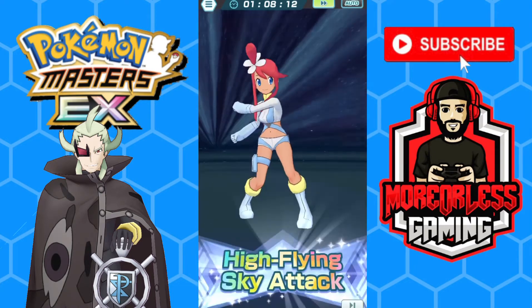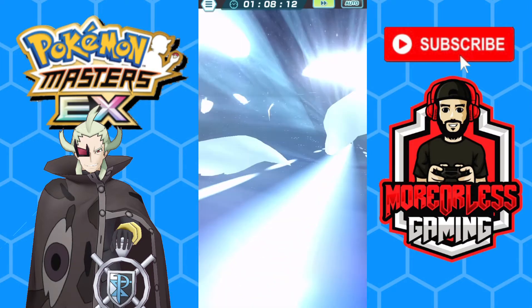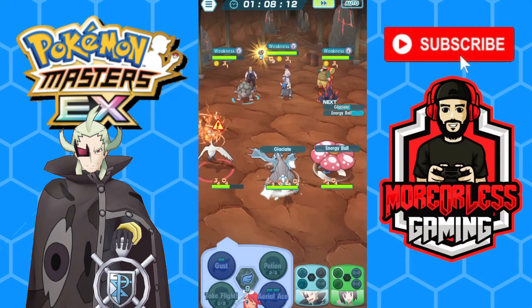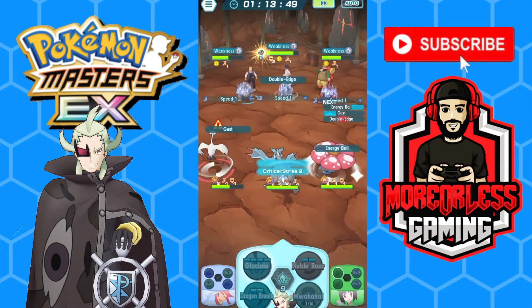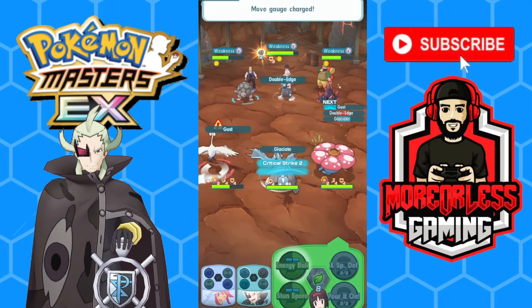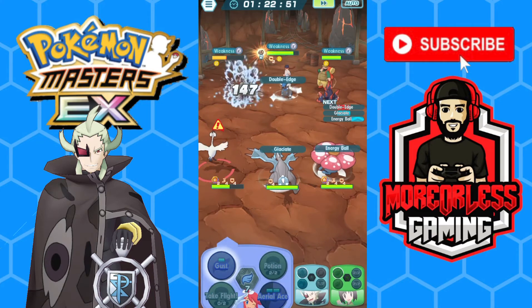That's pretty much the strategy here, and it is free to play because you have Erica and Vileplume which you get from the main story, Skyla and Swanna which you also get from the main story, and the new legendary that just dropped very recently.